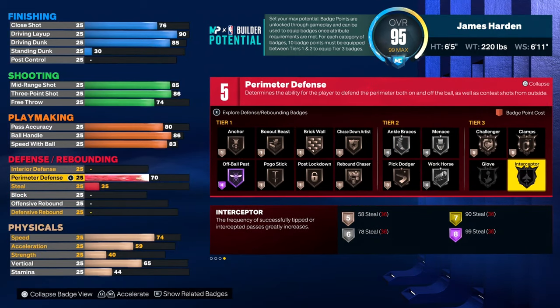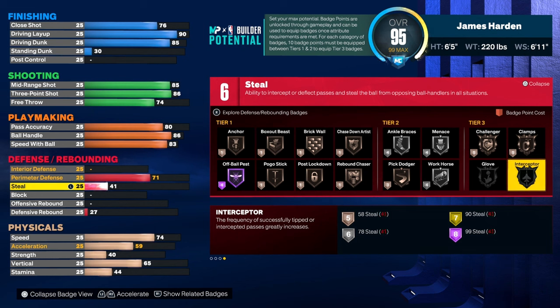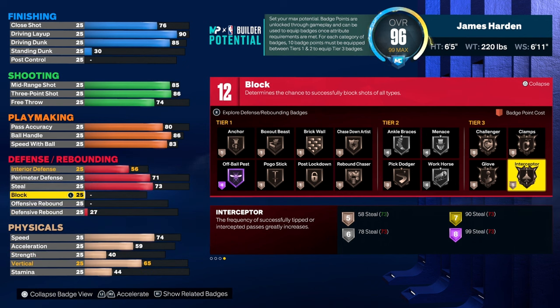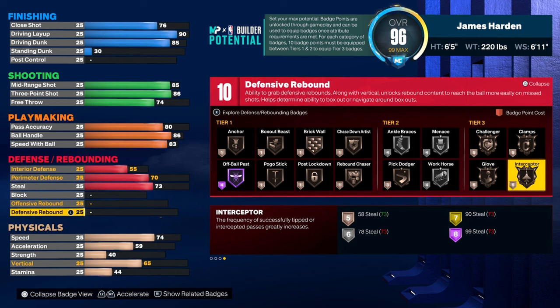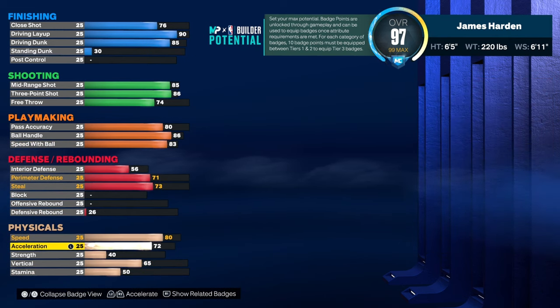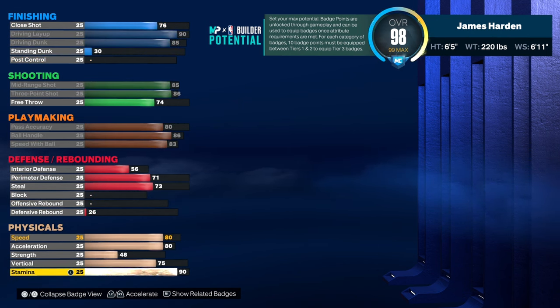He's not much of a defender, so I just gave him a 71 and then a 70. I just gave him enough steal to have an Interceptor, and then just to give him a little bit of defensive badges. But this isn't going to be a build that you're going to be guarding people for real. Your speed's at 80 and your acceleration is at 80. Strength at 48, vertical — you need a 75 for contact dunks — and 92 stamina.